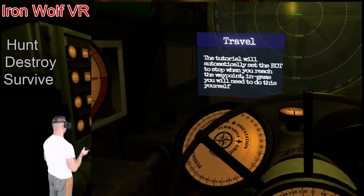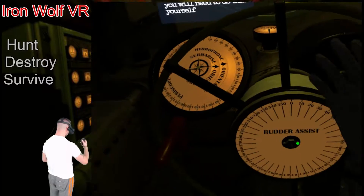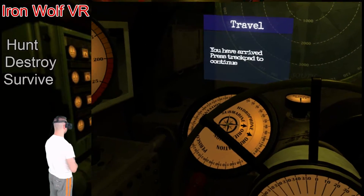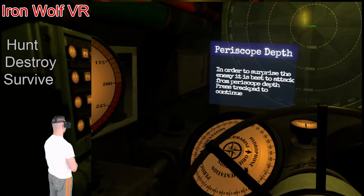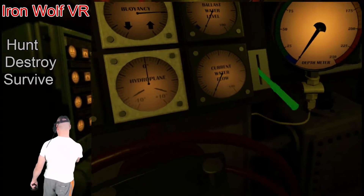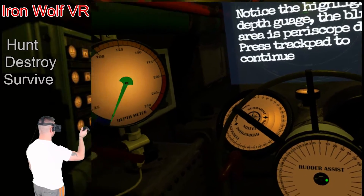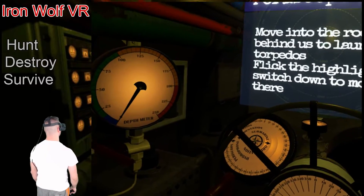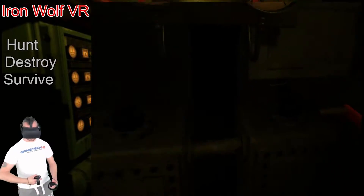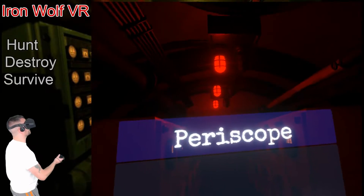So the tutorial is automatically doing things for you, but when you're in-game you need to do all this yourself. I think I'm really hoping that the tutorial continues and there's a little bit of hand-holding, because this is going to be quite difficult. You have arrived. It's best to attack from periscope depth. Fully open the water intake on your left — so we're going to go to periscope depth. It's fully immersive — there's no teleportation system. We just click that, the door goes up, and now we're in the other room.